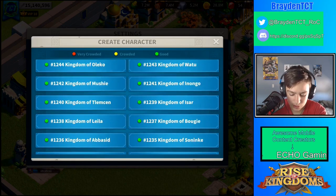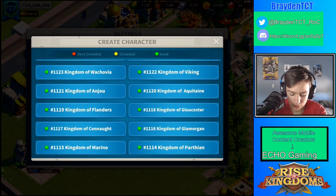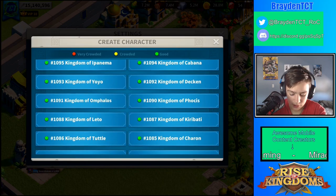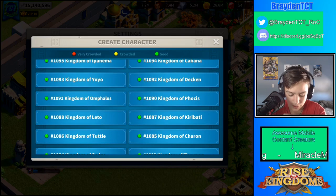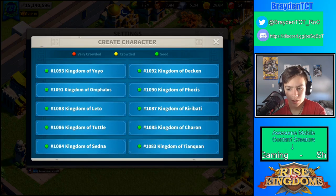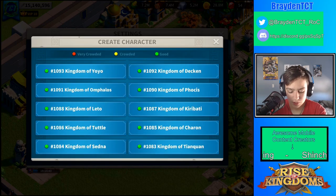You want to scroll down to your kingdom that you're in and then click the plus. I'm in kingdom 1089 but it doesn't show up here because I've already made an account in this kingdom. You can only have two accounts in one kingdom — your main account and your farm account — so it doesn't show up again, but it would usually show up and then you'd click that and start the new account.